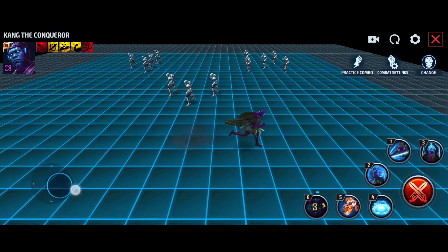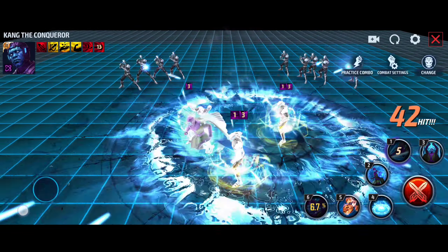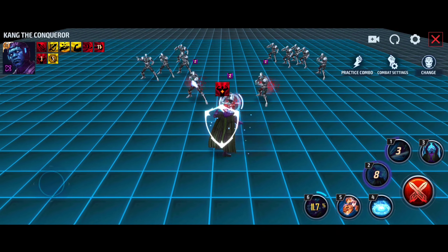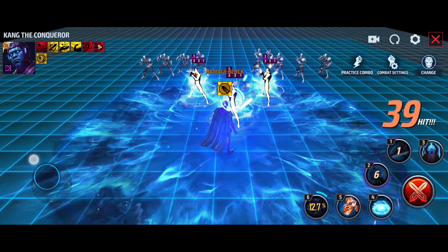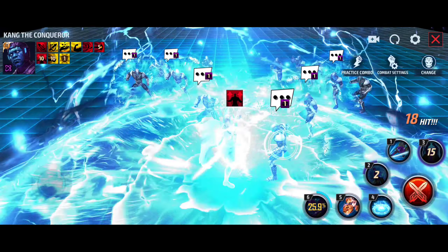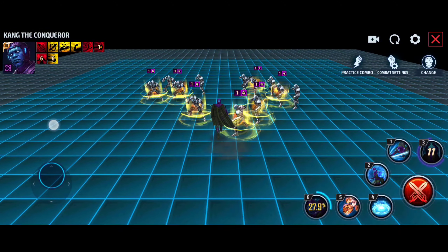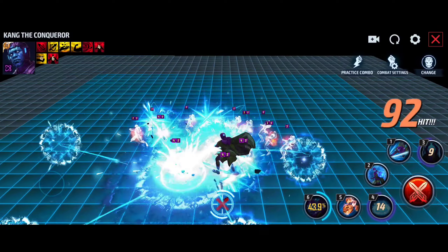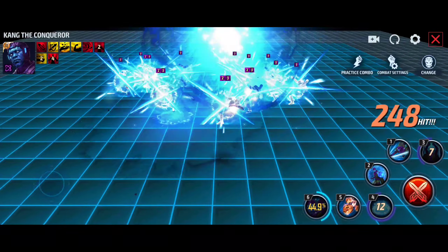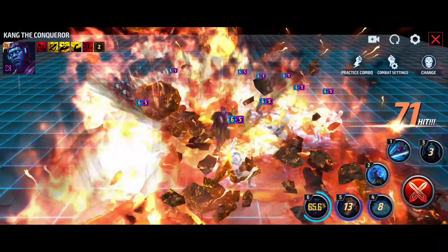Kang the Conqueror is a native tier 3 playable character. First skill: dash circle — very good. Second skill: shock waves — very nice. Third skill: time freeze — great. Fifth skill delivers 248 hits just casually.